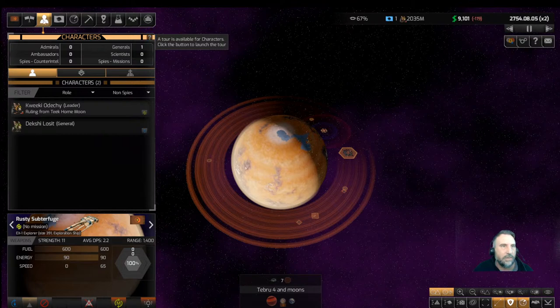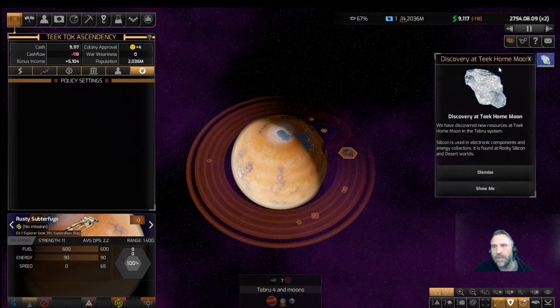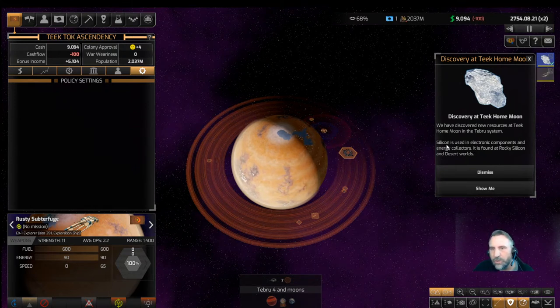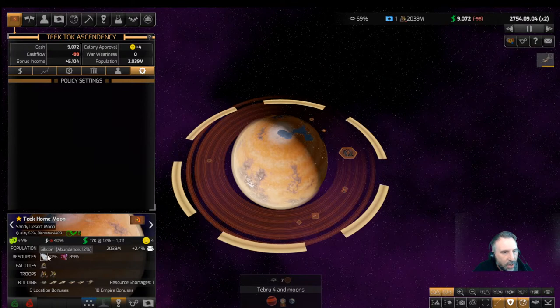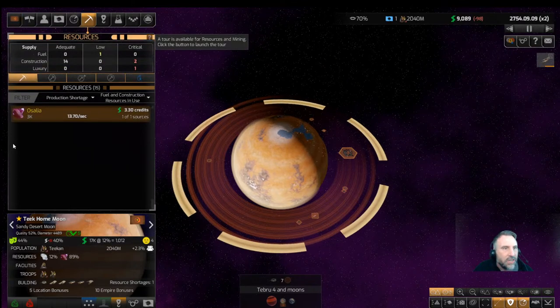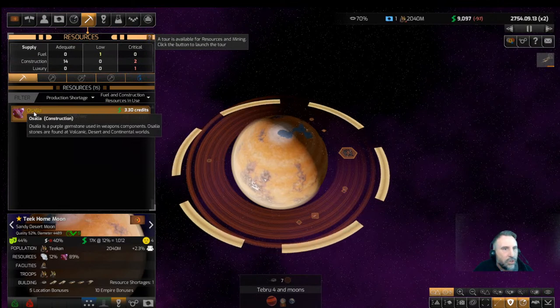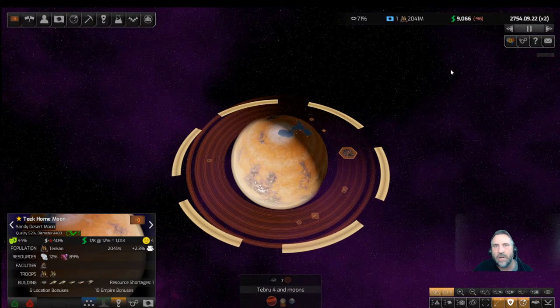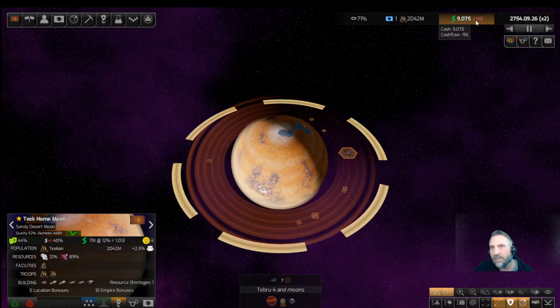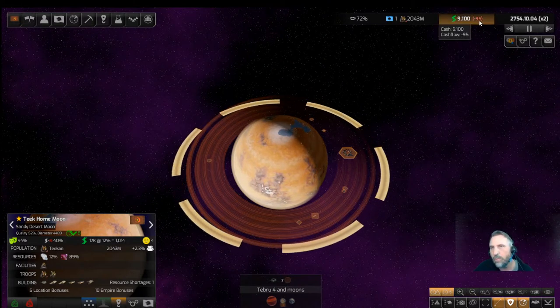A discovery at the Teak Home Moon: we have discovered new resources. Silicon is used in electronic components — silicon 12, which isn't great. We also have Salia, a purple gemstone used in weapons components. Our cash flow is getting a little better — it's fine. I'd rather have another exploration ship and let this be a little bit negative. We're not going to go all the way negative.